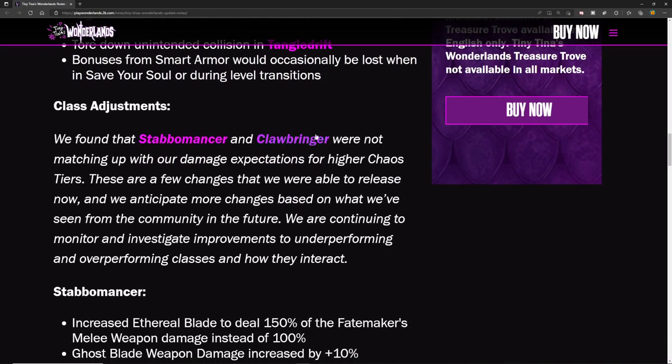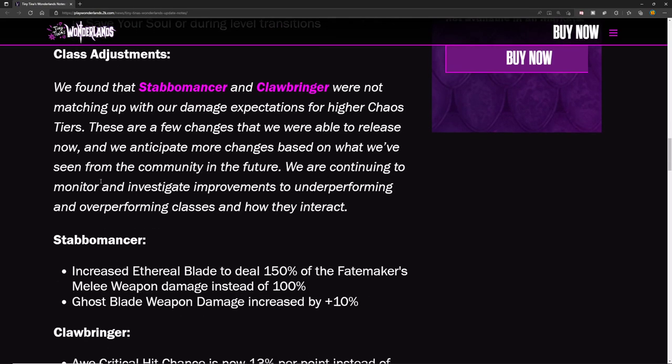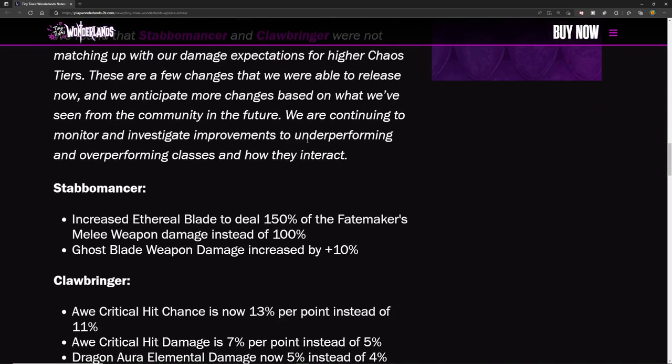There are some class adjustments. They found that Stabomancer and Clawbringer were not matching damage expectations for higher chaos tiers. These are a few changes they could release now, with more anticipated in the future based on community feedback. For the Stabomancer, they're increasing the Ethereal Blade to deal 150% of the Fate Maker's melee weapon damage instead of 100%.